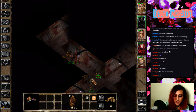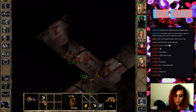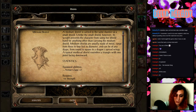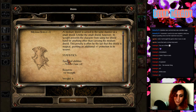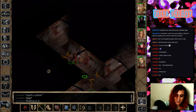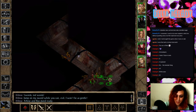There's a scroll of Identify, so I don't necessarily have to memorize it the next time I find something. I just happen to conveniently find something right then to identify. A medium shield plus one. Jihira can have that. 'Swords! Jump on my sword while you can, evil.' Minsk and Boo. 'I like that.' 'I won't be as gentle as my sword, evil.' Where's Jihira? There she is — we can give her the medium shield plus one to replace her medium shield.